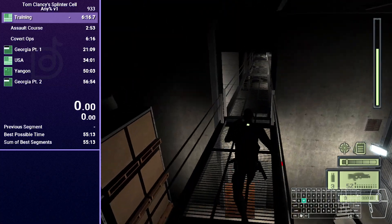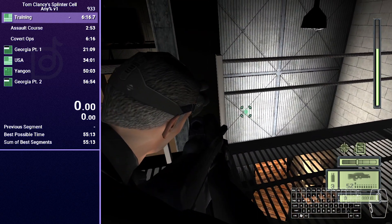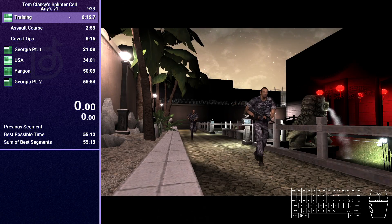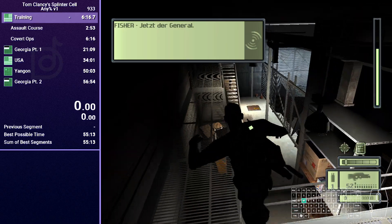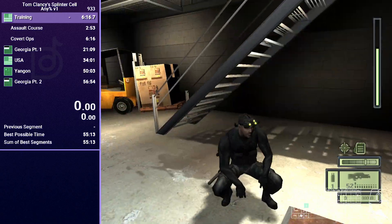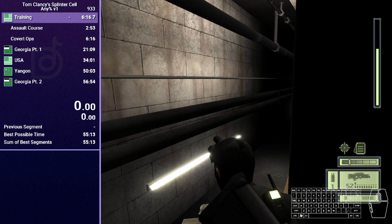Once you're here, you can either just run through, or you can do something called a truck skip by rubbing against this railing until Sam stops, then equip your weapon, aim, shoot two sticky shockers, and move into the cutscene — the trucks that you're supposed to explode will explode during the cutscene, which glitches out the game. If you don't do the truck skip, get on this railing, equip your weapon and shoot from here, then use the time you have to get down close to this trapdoor and open it. I like to equip my weapon and move into this hole — this prevents Sam from grabbing the ladder and gets you down much quicker.